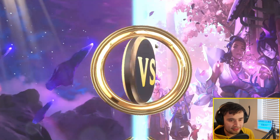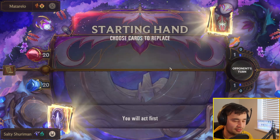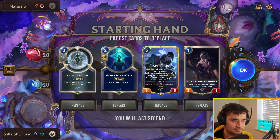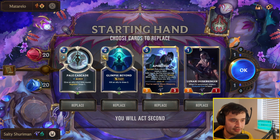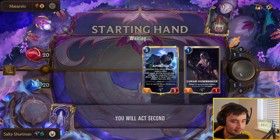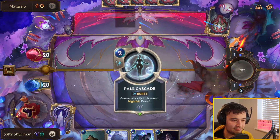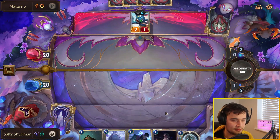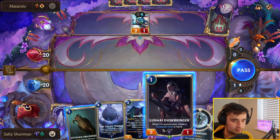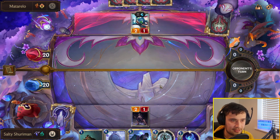Okay, another matchup against Fizz TF. Everyone's just playing this deck because it's so strong. We've got a Nightfall Activator and because we have one, I'm going to be keeping Aphelios here. And we get Veiled Temple — this is actually a potentially really good combo.